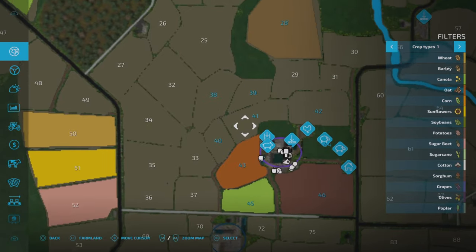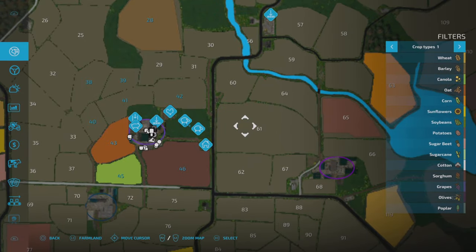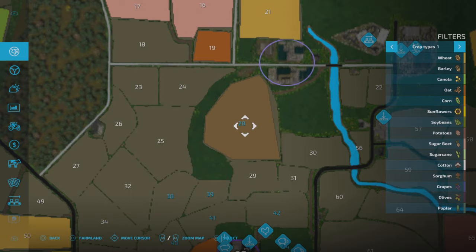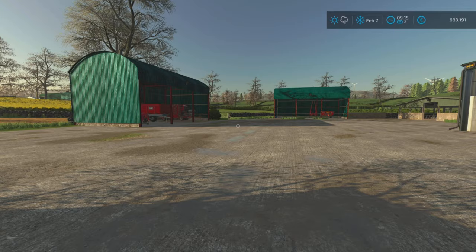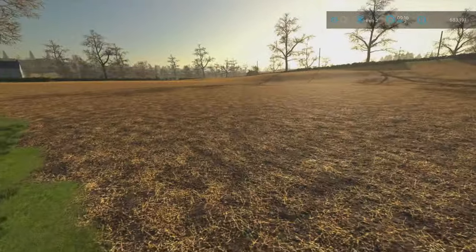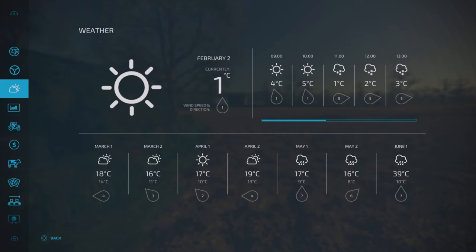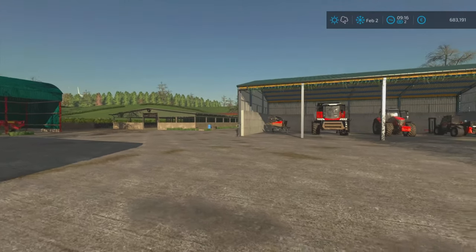I'm also still considering buying this neighbouring field and having that area as our two big grass fields, mixing it up between silage, hay, and grass. That might free up field 42 to become an arable field. We bought a field that's ready to harvest but we won't do that this episode. Let's quickly check the weather - at 11 a.m. it's going to snow for a few hours, then looks nice and sunny. We're on times two so we'll monitor the situation.